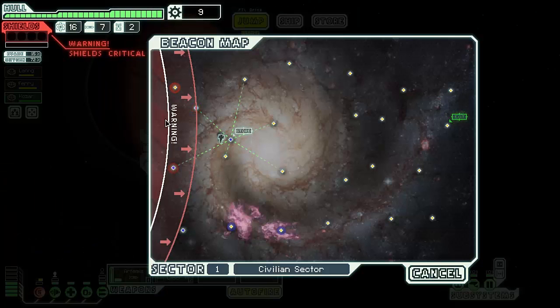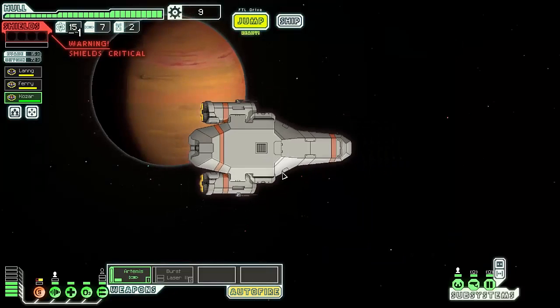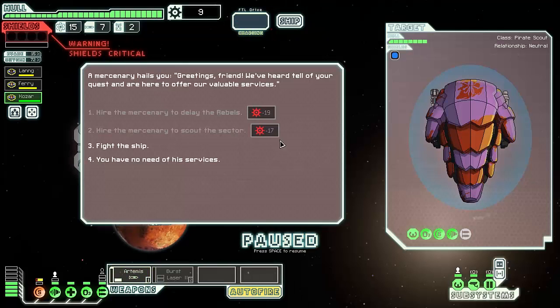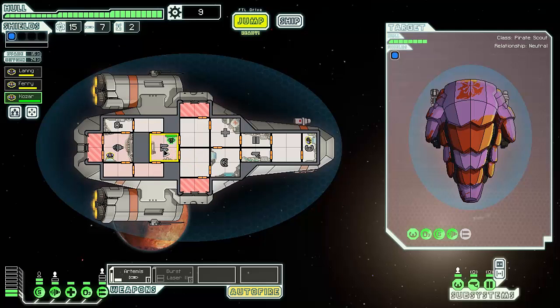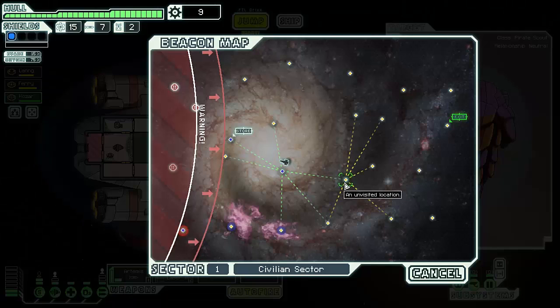Here we can see the rebel fleet on the map. I have to jump further away from them — if they catch up it's game over. The exit is over here. A mercenary hails us offering their services, but I can't afford to hire them. I don't really want to fight them either, so let's decline and continue fixing our shields. Now they are fixed — let's jump out of here. Maybe we should head towards the exit to be safe.